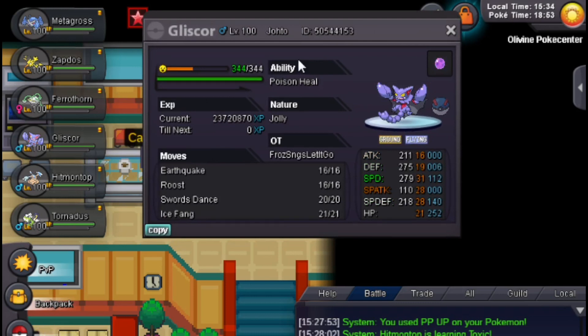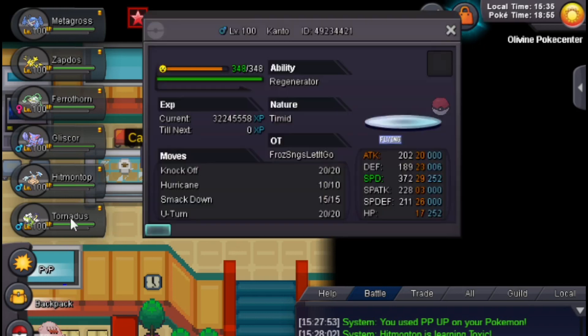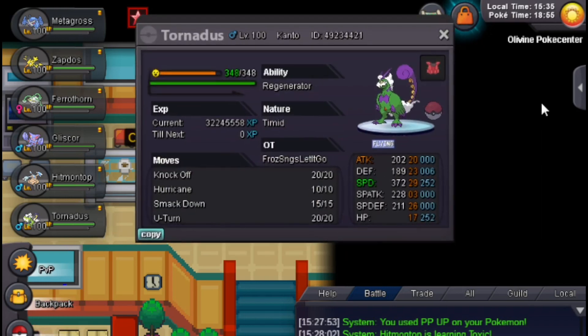If you Toxic the Slowbro with Hitmontop and then you have Thunder Punch and Metal Claw on Metagross, it's gonna have a harder time coming in. That's basically the premise of this. We have Zapdos as Defogger, Ferrothorn as Rocker, and Gliscor running Earthquake, Roost, Swords Dance, and Ice Fang. Our team is pretty weak to Swords Dance Gliscor on its own, so that's why we're running Ice Fang — to use it as our own Swords Dance Gliscor check. It checked itself. Perfect. Fantastic. Finally, we also have Tornadus to deal with Volcarona and Charizard, running Smackdown.